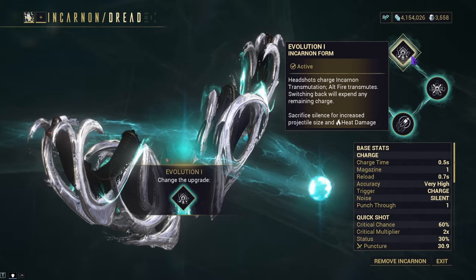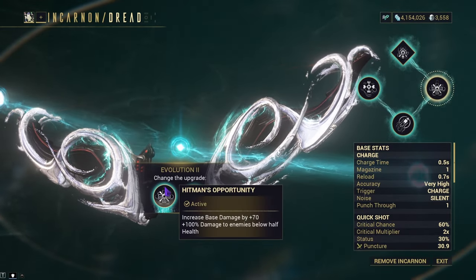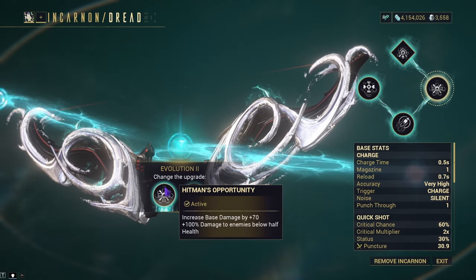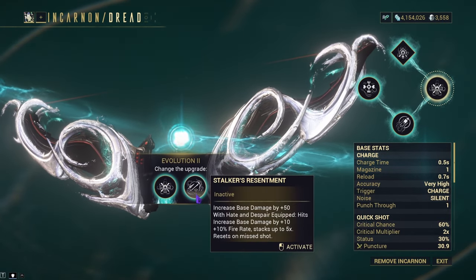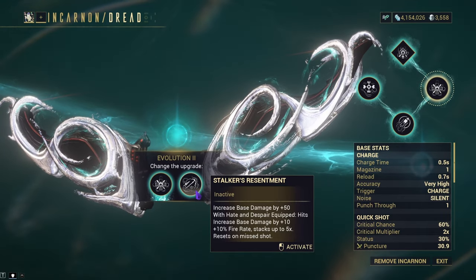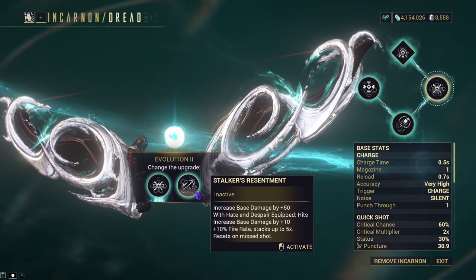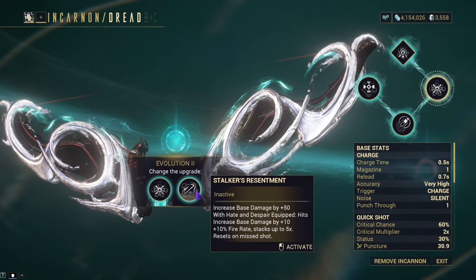It's not that bad, but it does make using a primary deadhead a little harder. With evolution 2, you have Hitman's Opportunity, which increases your base damage by 70 and gives you 100% damage to enemies below half health. You also have Stalker's Resentment, which increases your base damage by 50. With Hate and Despair equipped, your hits give you plus 10 base damage and plus 10% fire rate, stacking up to five times, but it resets on missed hits.